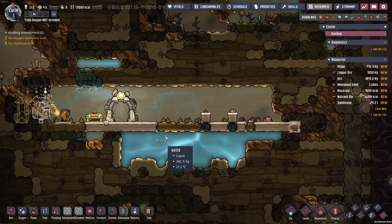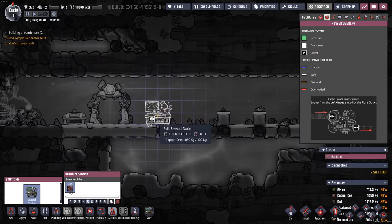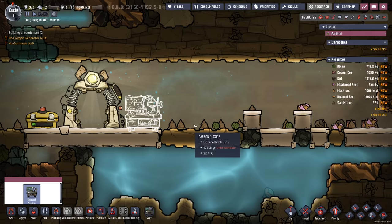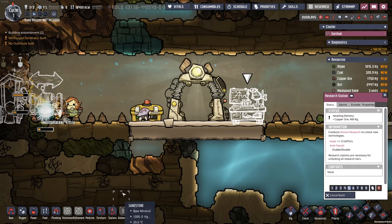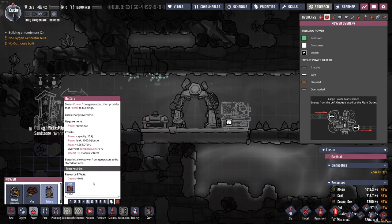We're not actually going to see the results that we want to see just yet. We need to do a little bit of research first. To do that, we're going to slap down this research station right next to the printing pot so we get a nice little boost of speed. Whenever a piece of equipment is illuminated, they'll go a little bit faster. Obviously, that's going to need some power.